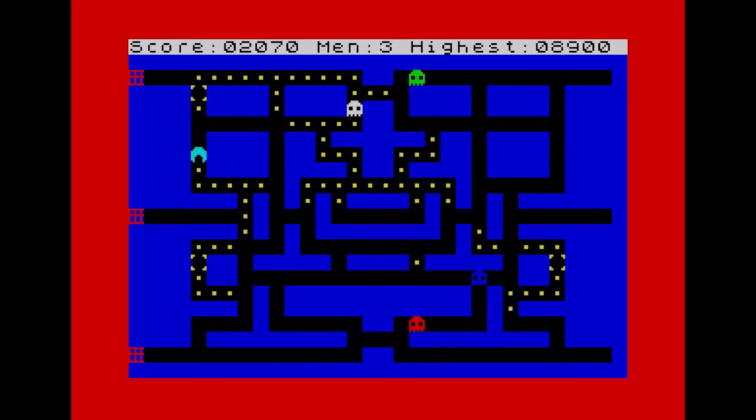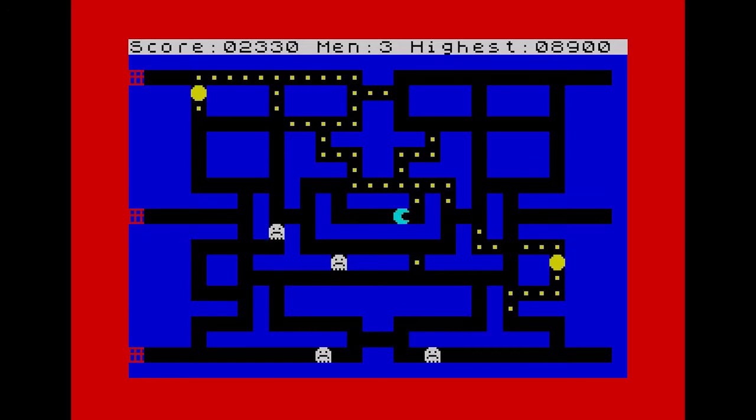Everything moves in character squares though, so things do look a bit jerky, but the movement is fast enough to make it challenging. There's no animation either, either in the ghosts or the Pac-Man, if it's supposed to be a Pac-Man. The power pills, when eaten, turn the ghosts into flashing versions of themselves, which means they can now be eaten for extra points.